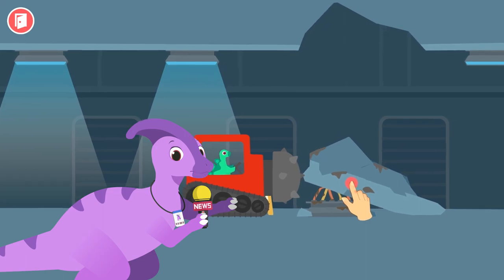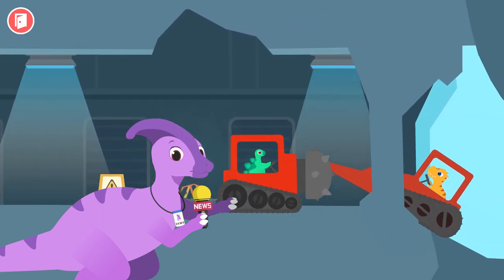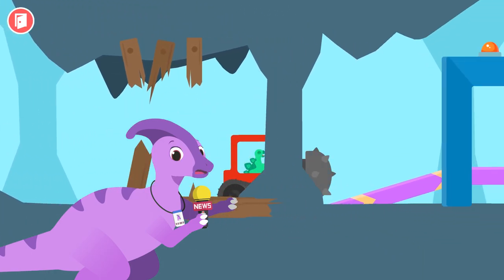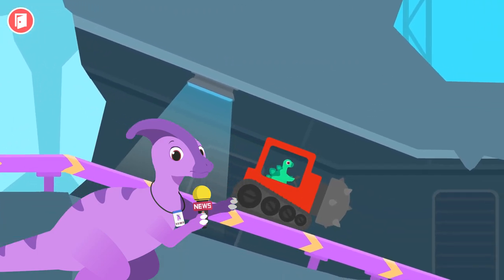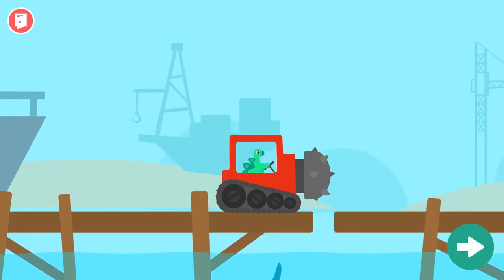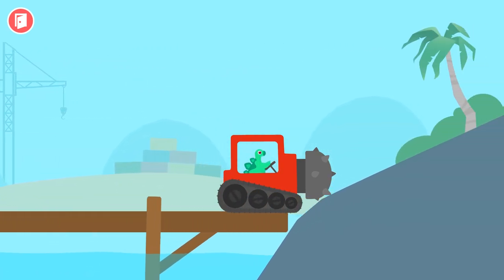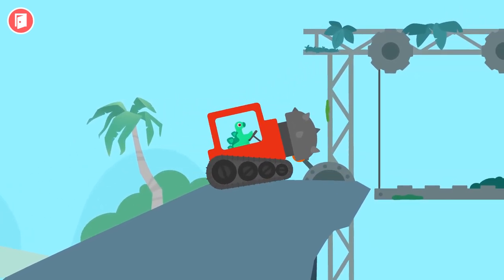Stegosaurus received a special mission early in the morning. The construction crew is rebuilding an abandoned area. They need a garbage truck! It's time for Stegosaurus to come out! Will he handle this mission successfully? Let me introduce my dear hammer car! It has a big hammer in front of the car! You can operate it to break something! I'll show it to you!